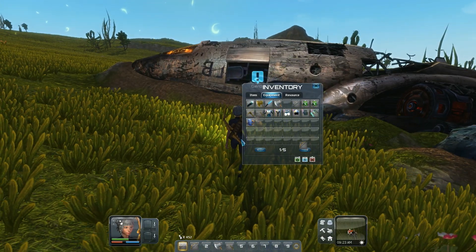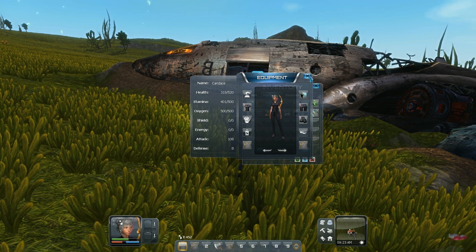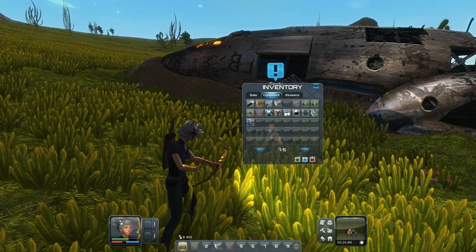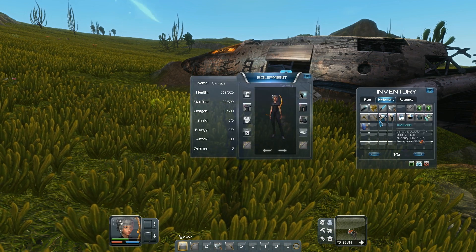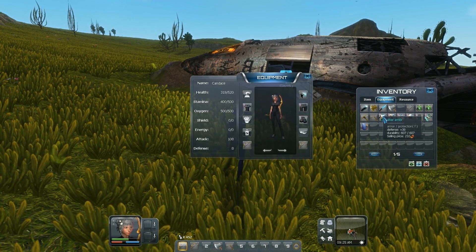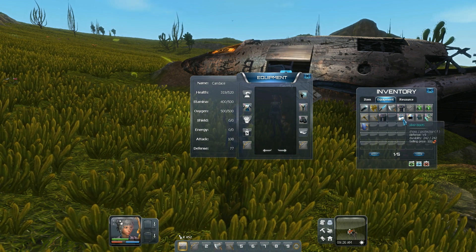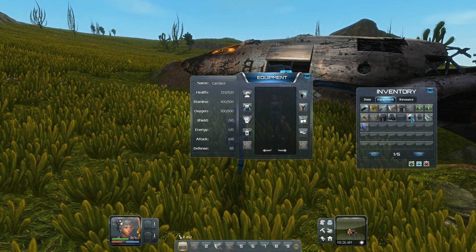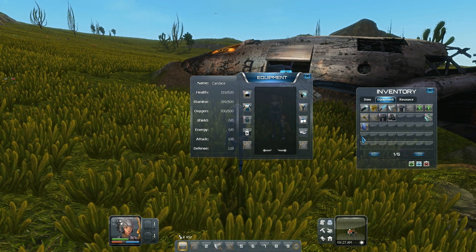I'm going to equip myself with it so you can kind of see what it looks like. Basically, all you have to do to equip it is just right-click on it. So that's one. I got silver pants, silver boots, silver hat, a helmet, and silver gloves.